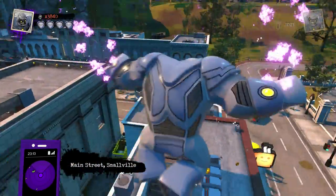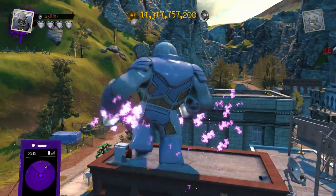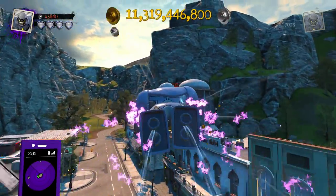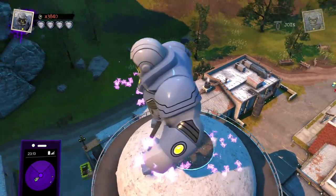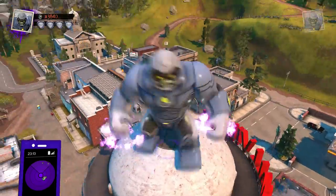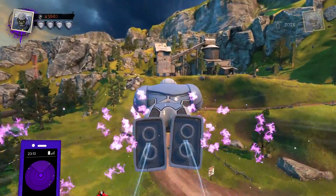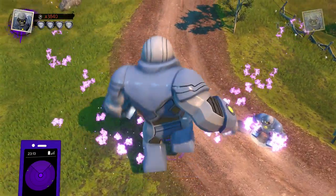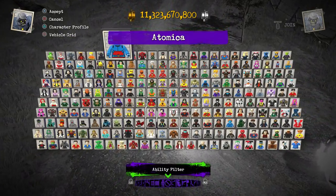Look at this — you can literally just land on top of a building. It's insane that they let you still have the ability to fly, considering how absolutely ginormous this character is. It looks like King Kong on top of these buildings and towers. Regardless, that is the first character we're looking at. Let's shrink him back down and move right along to the next character.